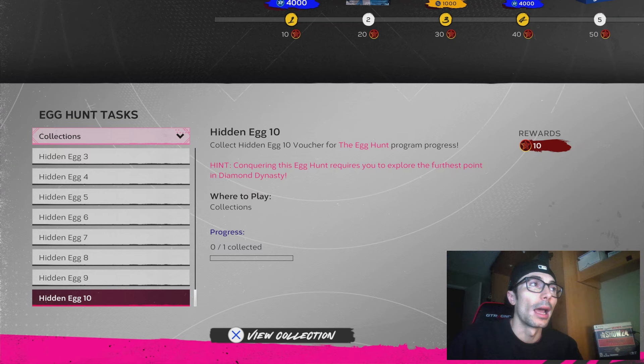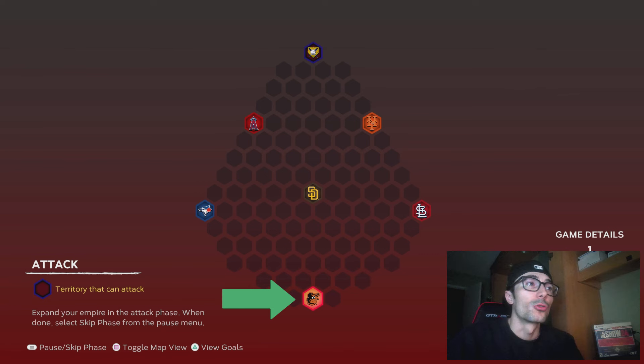I do not have that one yet. In order to unlock egg number 10, you have to unlock a Stronghold and play it against the Orioles on the brand new egg hunt map.